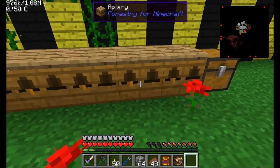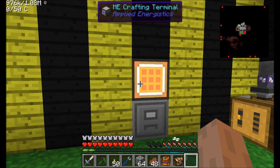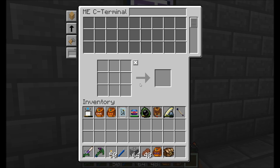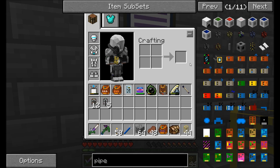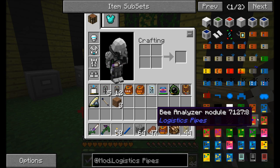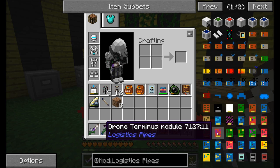Let's do logistics pipes. There are a couple types of pipes we're going to want to get going. So I'm going to mostly want some logistics chassis pipes, probably some basic logistics pipes, and let's also get some golden transport pipes. The types of modules we're going to want are listed right here - we've got the bee analyzer module, the bee sink module, the apiary refiller module which is pretty much your bread and butter of the system, and the drone terminus module. Let's get started. The main one I want to focus on right now is the apiary refiller module.